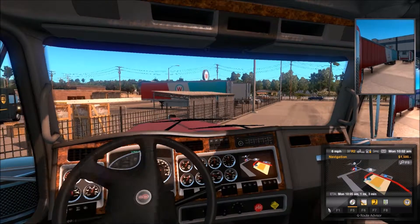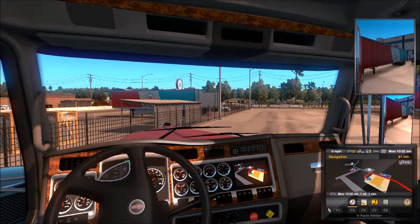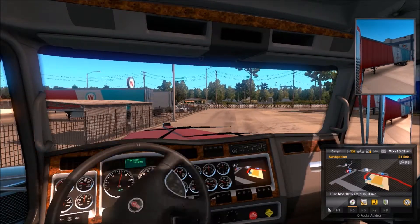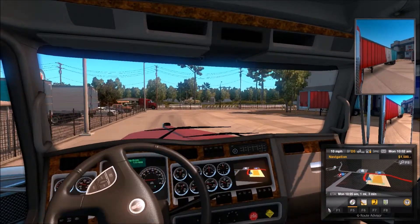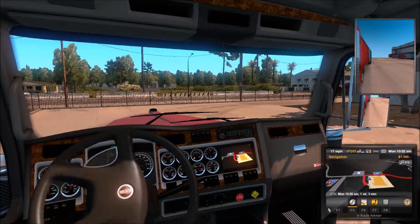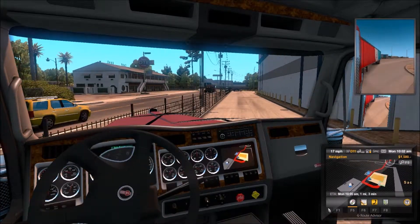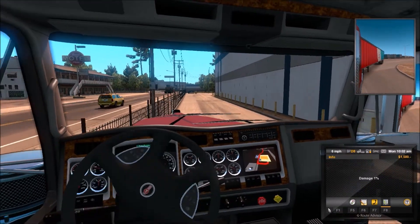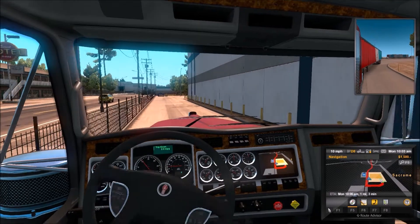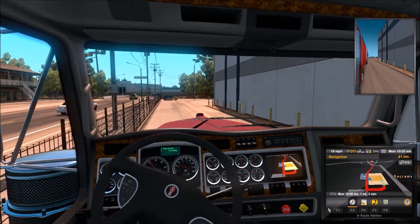We already have a bit of an incident. That's okay. Just get rolling. Pretend like that never happened. Here we go. Big turn. We're gonna make it. Close enough. Got our GPS down on the right. I'm just gonna follow that red line.